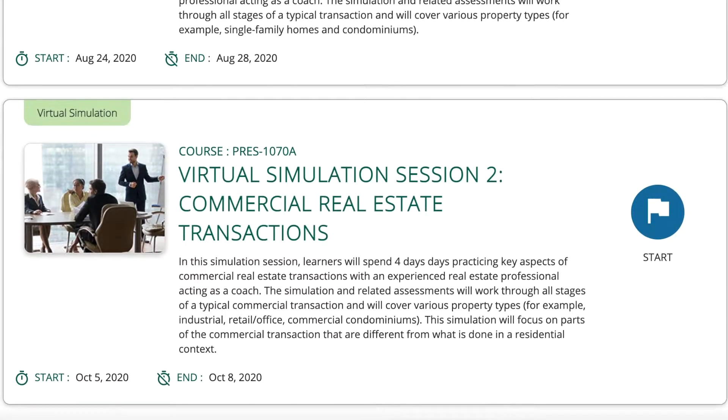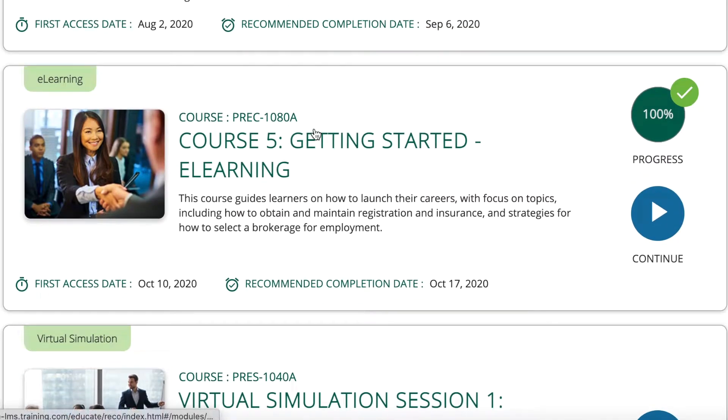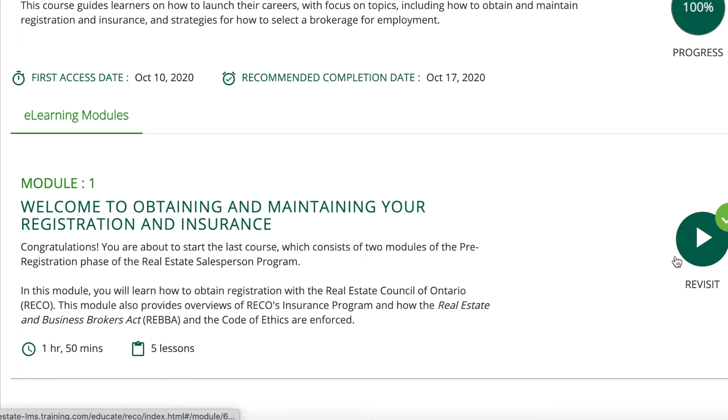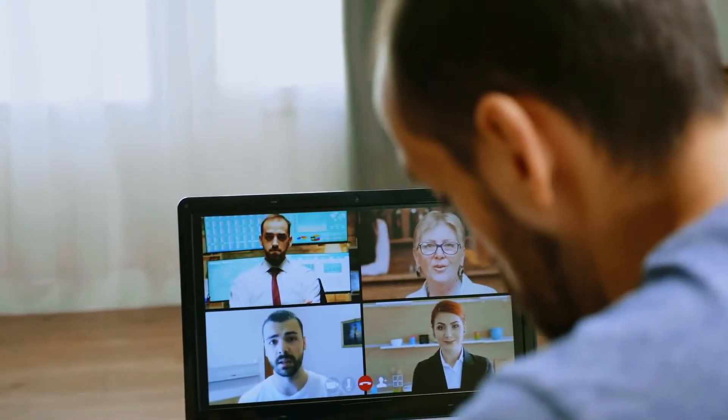I wanted to do this video because this exam is crucial. This is basically the end — Simulation Session Two — because after this you have Course Five, which has no exam and you basically click through to get your transcripts. It's crucial because if you fail you'll have to do a retake and a reassessment, and if you fail twice you have to take the entire four days over again.